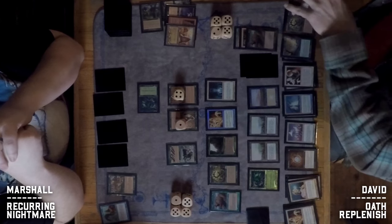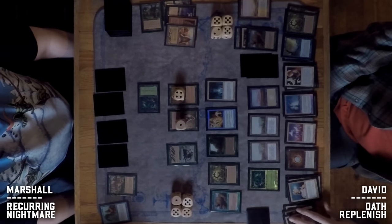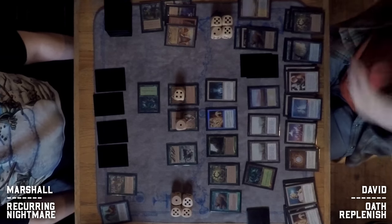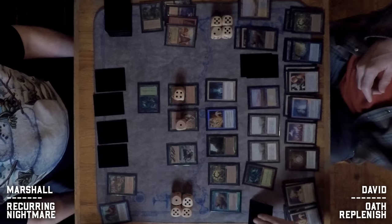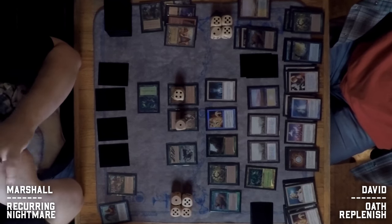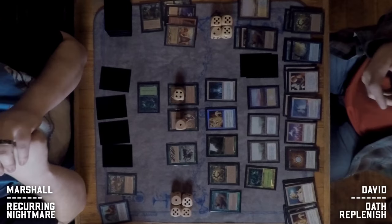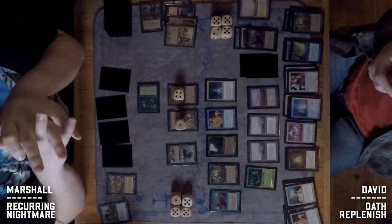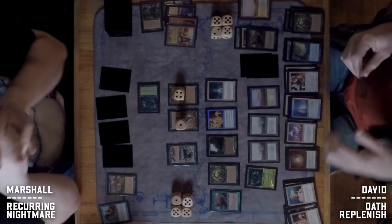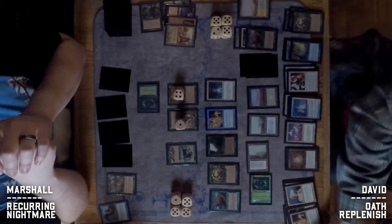David has only two cards in hand — one of them might be a Reclamation. The two remaining cards in his deck must be Replenish and Terravore by deduction. He activates the Reclamation to put two Swords back on top of his library, then uses Sylvan Library to look at the top cards. He takes a Sword to the Plowshares.